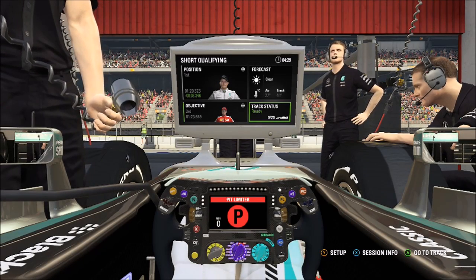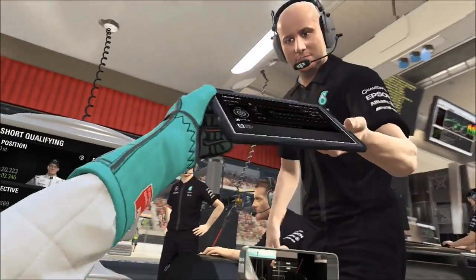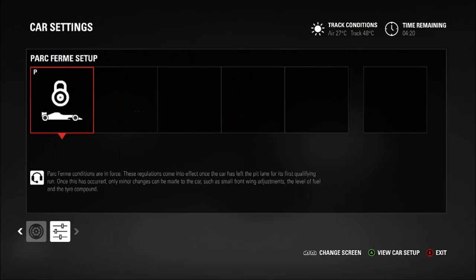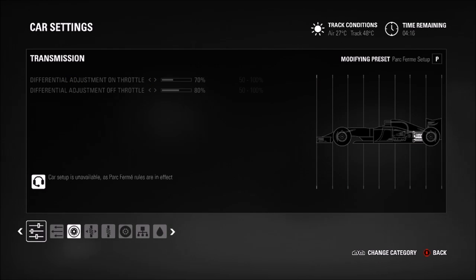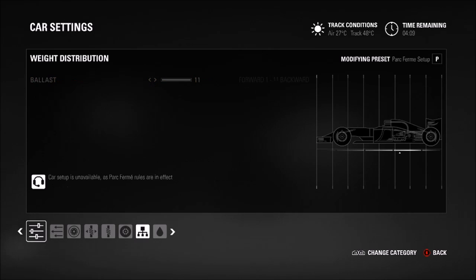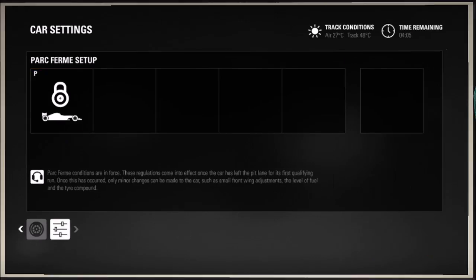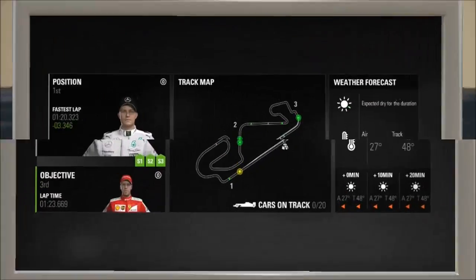Just going through the setup here, not really too much difference. Because as you may have noticed in my setup videos, I tend to run quite a similar setup per track, because I like to use setups that I'm comfortable with. The only change I've really done on this one is the 2-1 wing — just a little bit of extra wing through those high speed corners, and it's something you definitely do need compared to the 1-1 wing. So same setup as usual; I just like to know what each component does because I know exactly how it feels in that setting, so I don't really tend to mix it around that much.